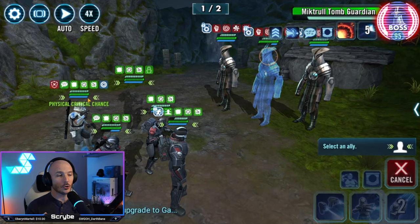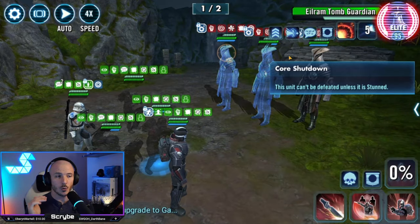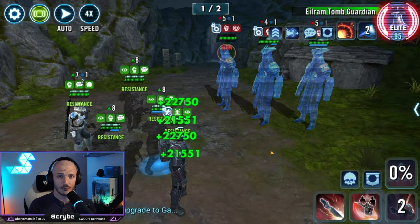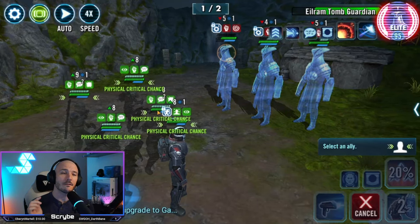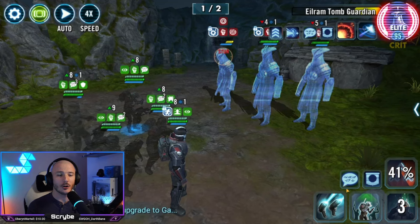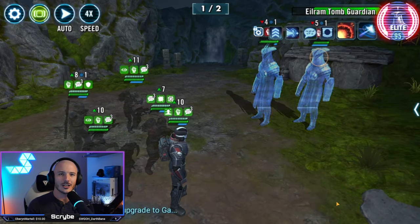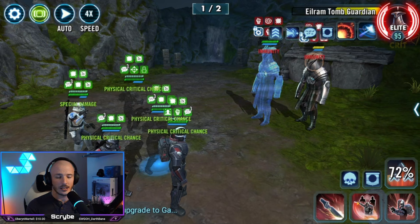Ignore the event special ability to begin with when working on this, because all we want to do is try and get those stuns rolling. At this point you can probably put the event special ability on Captain Rex once, because he's going to be taking the most turns for me, and you just want to control the enemy team. Keep them stunned, because the amount of damage they can deal is enormous. Focus down on one character at a time.